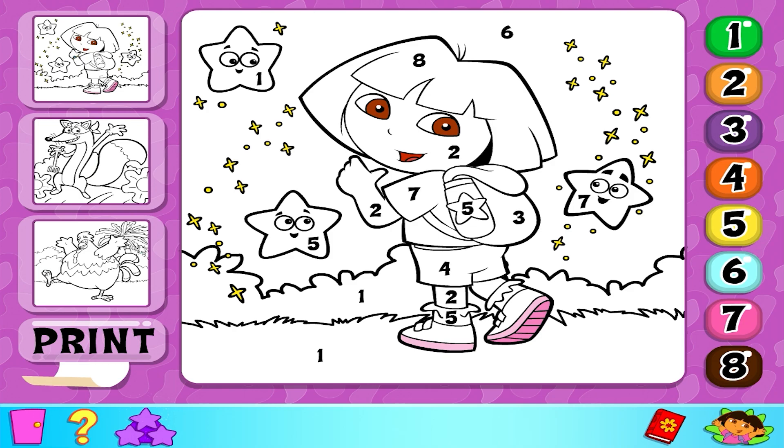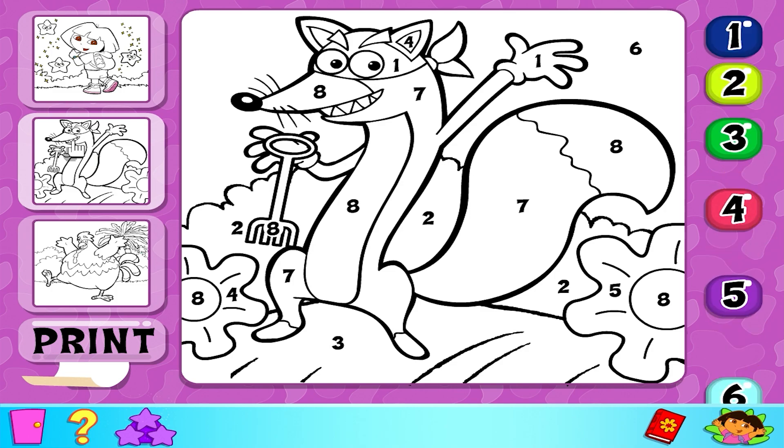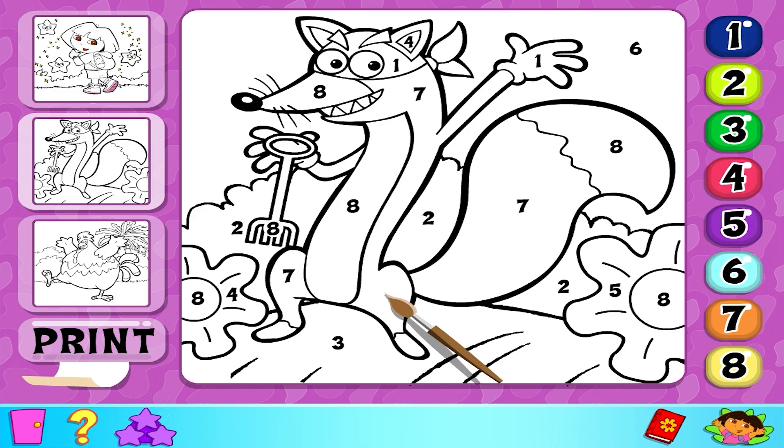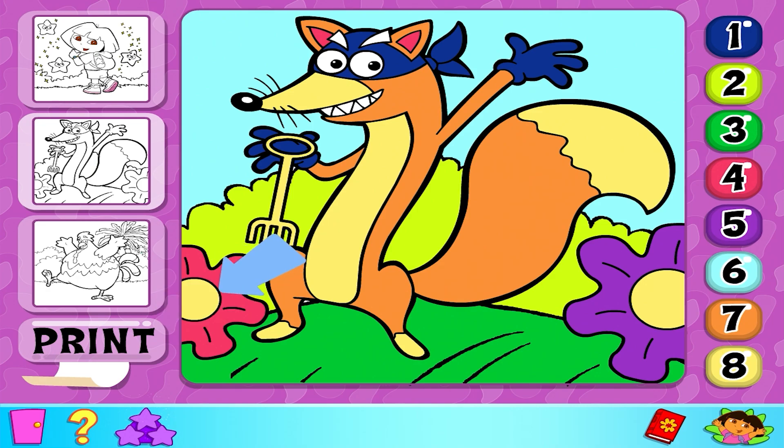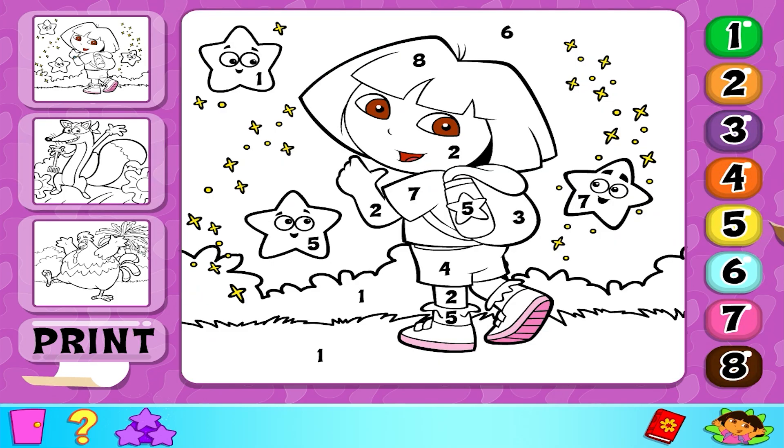Choose a picture and click on it, like this. Let's paint the grass first — it's number three. Click on paint number three with your paintbrush. Now click on the grass to paint it. When you've finished, you can print your picture by clicking on the print button. Later, I'll tell you all about Game 2. It's your turn now. Click on the picture you want to paint.